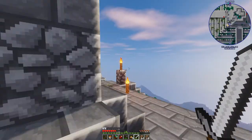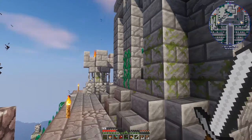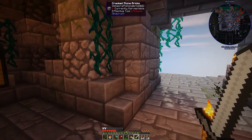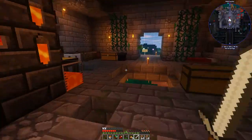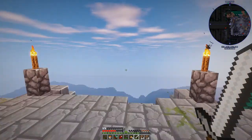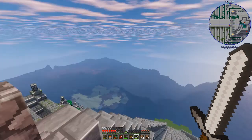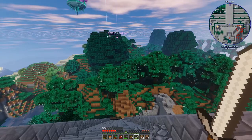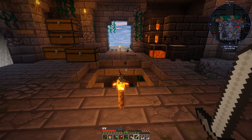There is some grass up there and I think we'll eventually make that an Astral Sorcery spot — hopefully it gets a lot of starlight. All three of these sides go out to water and there's a coral reef that glows at night. So this is going to be our home — the Temple of Death.